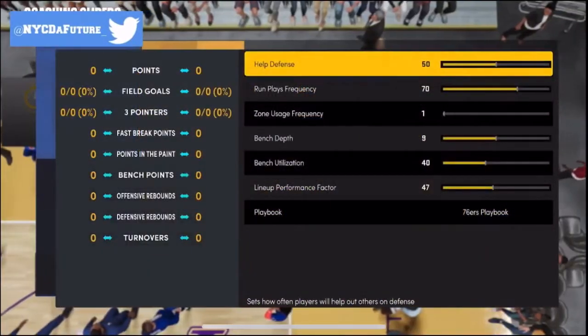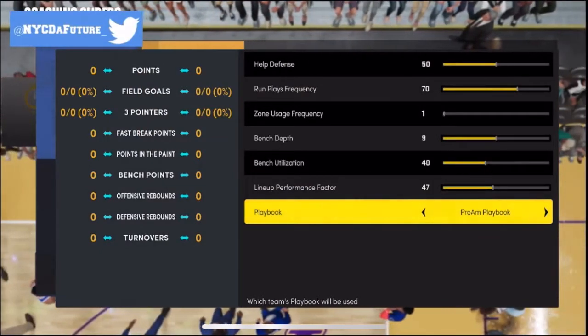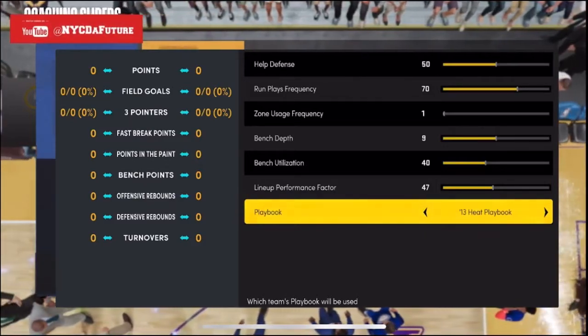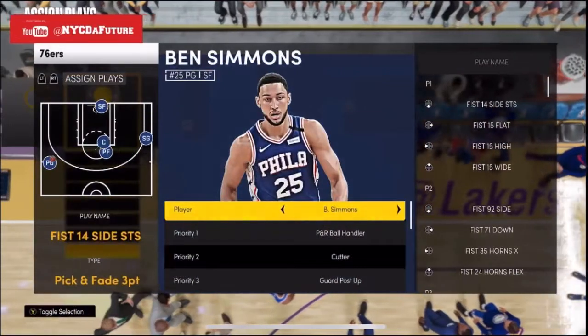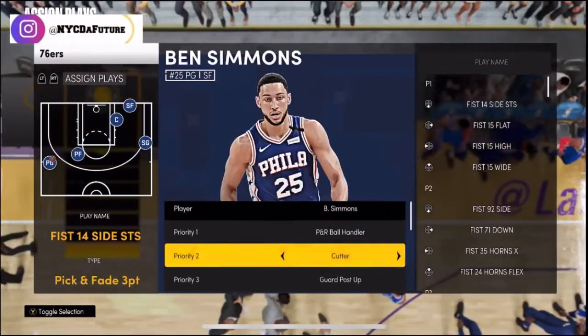Go to the coaching sliders. There, you get to see your playbook. Whatever playbook that you like, you get to pick. Say you like the Hawks or whatever, pick it. I prefer the 13-Heat playbook because it has a few plays, and then I get to remove some plays, but I'll sort out all of that.